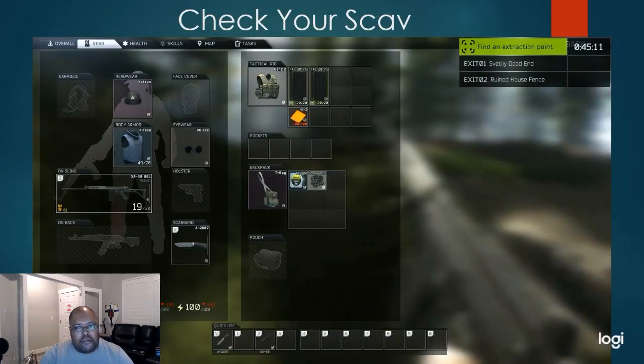Check your scav before you set out. You might have equipment that you didn't know about — like that orange square, which is a medical or surgical kit. The tape measure and the nuts and bolts we don't need, so discard those.